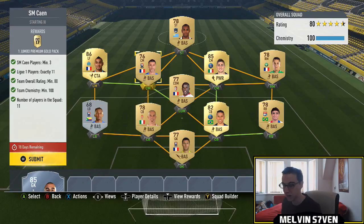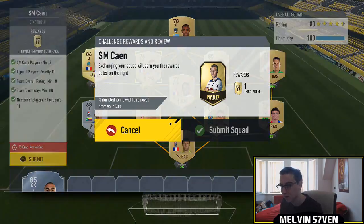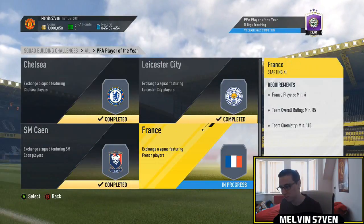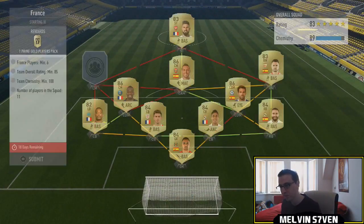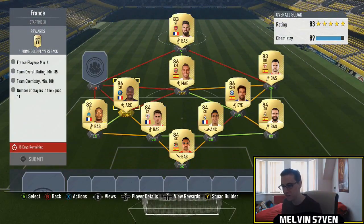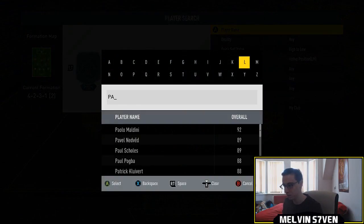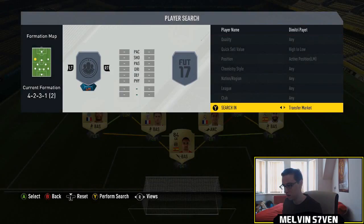This one you need SM Caen players — obviously Kante's original club — you need three of them. I've got this left back, luckily I had them in my club, this center mid, and this goalkeeper. Then I've got a couple of high-rated players just to make the 80 rating. Then we move on to the France squad, which is the last one, and you need an 85-rated team.